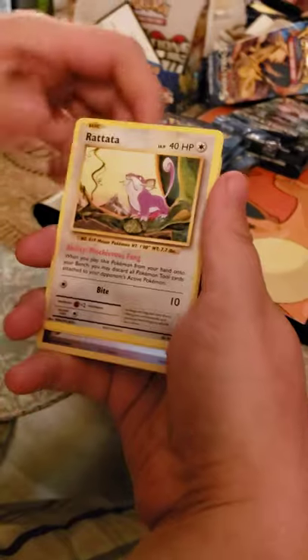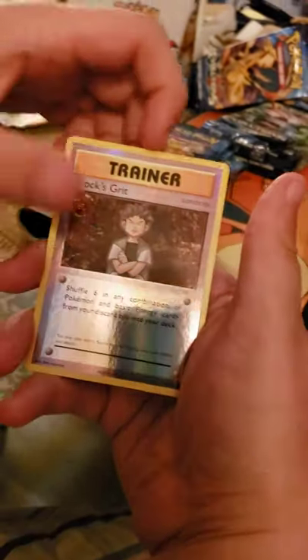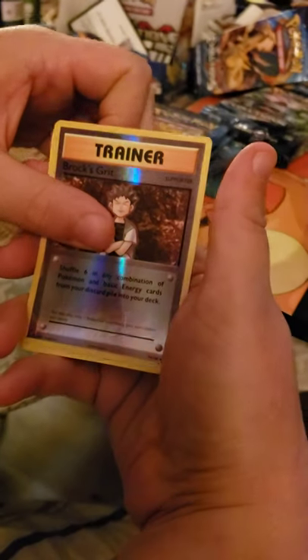Romeo, I don't have editing software, so please bear with me. Reverse Brock's Grit. And another Electrode. Okay, I'm going to go to Blastoise. Hopefully we can get a Blastoise. Yes, I'm doing Raichu next and then I'm going to do the Venusaur packs.